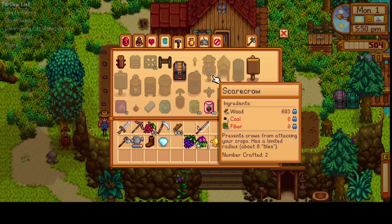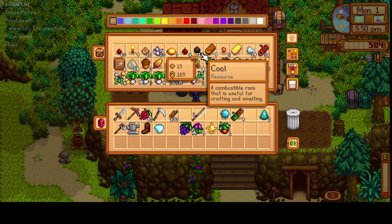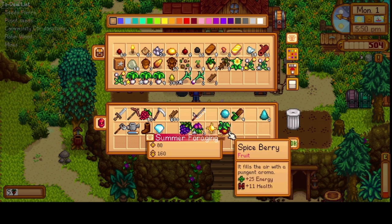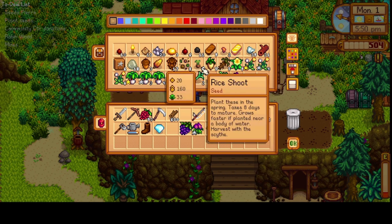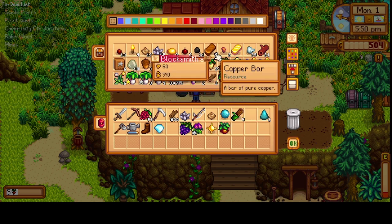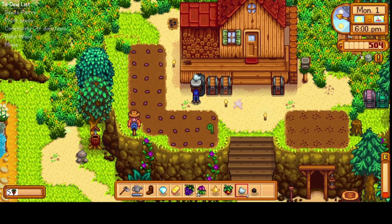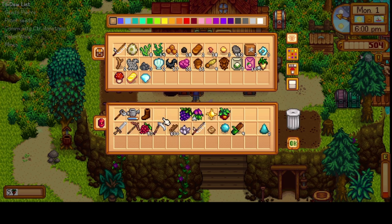What do we need? Fiber and coal — 20 fiber. How do I not have any fiber? I don't really want to use the wood anyway because I need to deliver that to Robin today. For the community center we'll need the solar essence, some quartz, earth crystal, copper, and gold. Oh, I need some iron — smelted. Let's get that in there right now. We'll see if we need to take that today or maybe take some more stuff tomorrow.